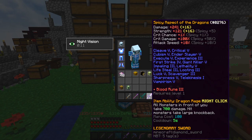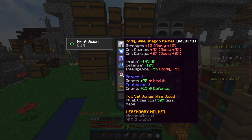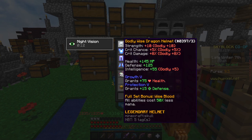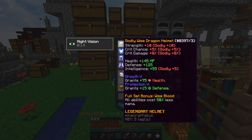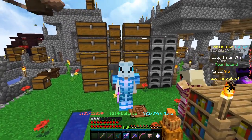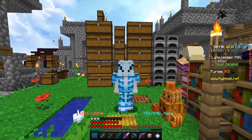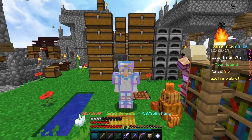I just have Spicy on it because spicy is good. After you get the Aspect of the End, what you're gonna need next is a set of armor that gives you pretty good intelligence. For example, a good set to use is the Wise Dragon set. The full set bonus is called Wise Blood - all abilities cost 50% less mana. Each piece gives 50 intelligence as a base, and I have Godly so it gives an extra five. I do recommend using the Wise Dragon set, or if you don't have this, you could also use the crystal set.